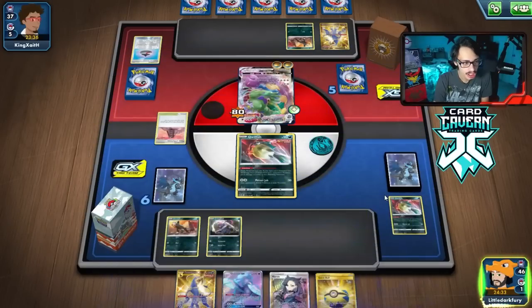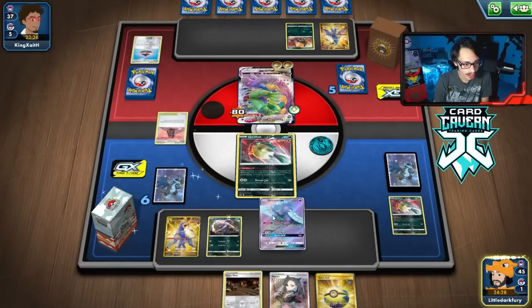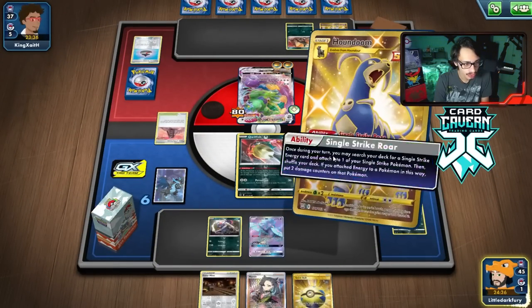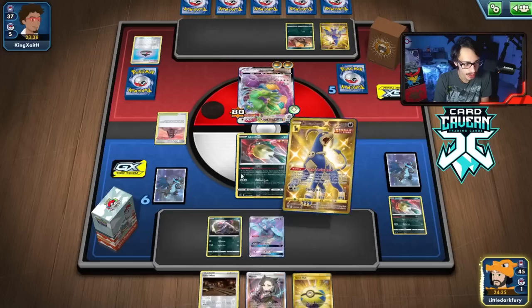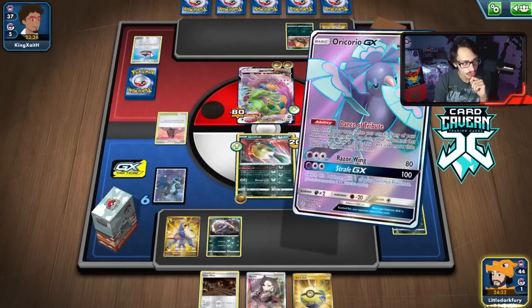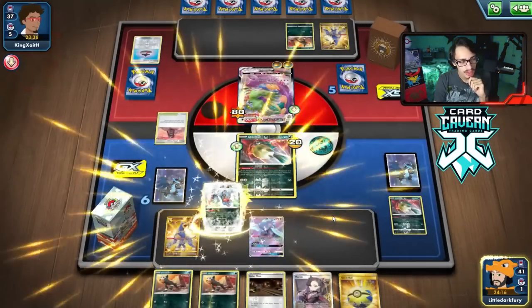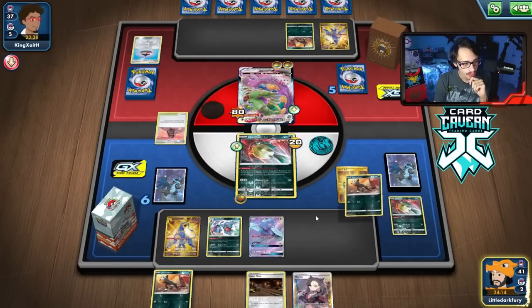Best top deck could be an Energy. Galarmine's not bad. We'll bench Oricorio now, play Single Strike Roar — we get a Toxicroak. We got a Houndour from Quick Ball — we can grab ourselves another Quillfish. We just need to keep getting our Quillfishes down.